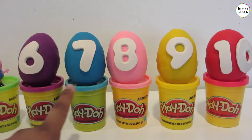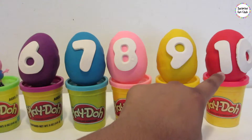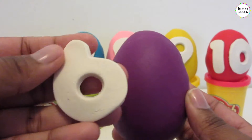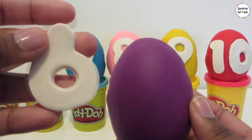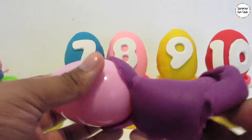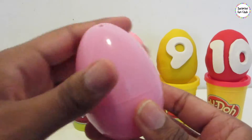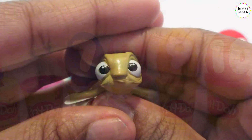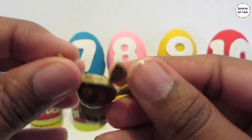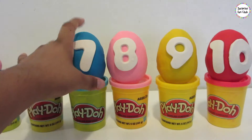Now let's open number 6, 7, 8, 9, and 10 egg. Let's get number 6 — you say seis in Spanish. Number 6 egg has purple Play-Doh on it. Let's get the purple Play-Doh off and see what color we have — another pink surprise egg. Whoa, I wonder who's in here. Let's see, let's get it open. Whoa, it's Squirt from Finding Nemo, a little turtle! Awesome. Set him on top of the 6th Play-Doh spot.